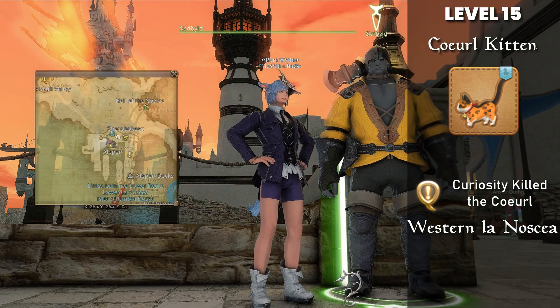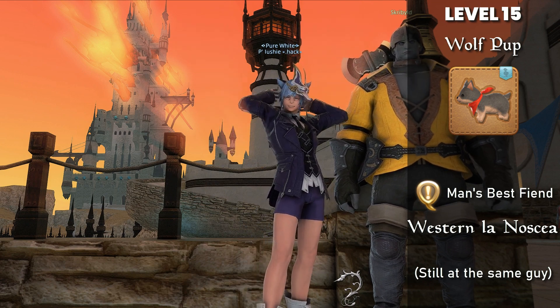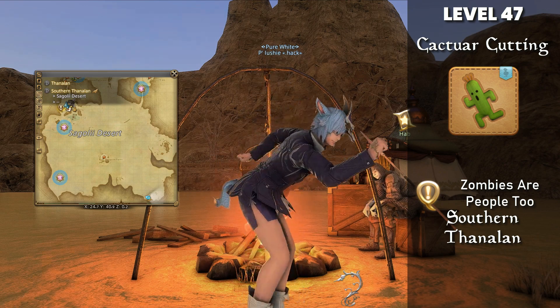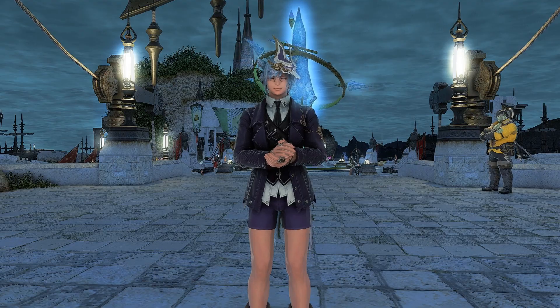Quest-wise, "Curiosity Killed the Coeurl" gives you the Coeurl Kitten, Wolf Pup from "Man's Best Fiend," Chigoe Larva from "Occupational Hazards," Spectral Cub from "Zombies Are People Too," and the Minion from Froakamall. All links are in the description for FATEs and quests.